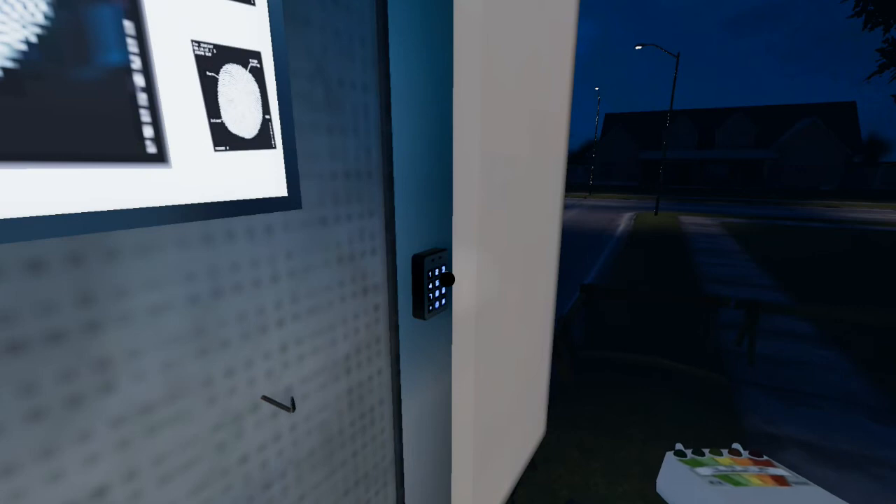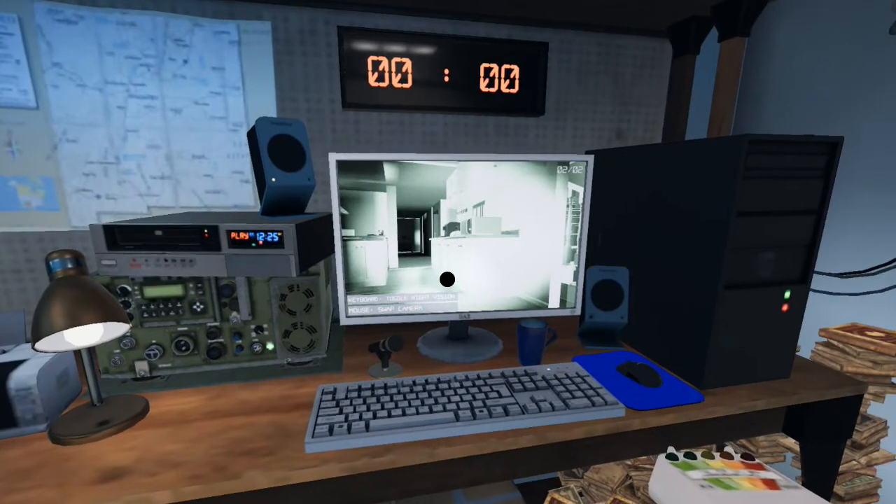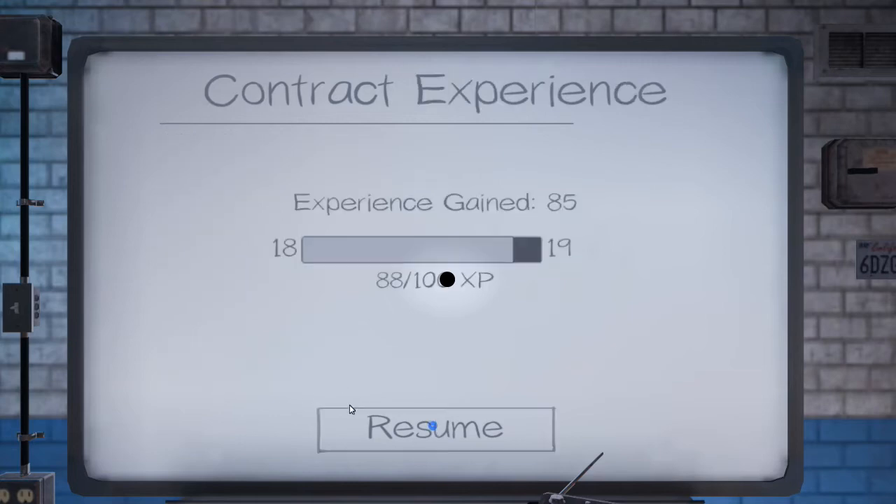That is a successful ghost hunt in Phasmophobia. Let's have a look at the concluding scoreboard. You may have noticed my graphics are a bit smudgy — I had to turn them down quite a bit, my computer isn't really up to running it at full power, and it actually crashes if I go to any map that isn't a house. We were right, it's a Uray. We get $10. Objective 2 for the photo. 10 photos insurance — so $40.